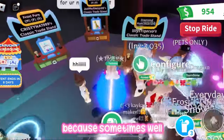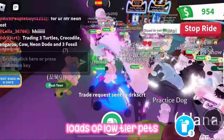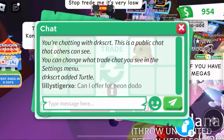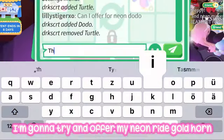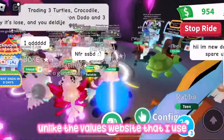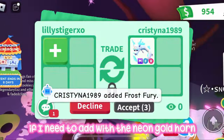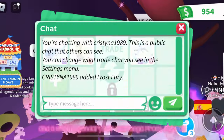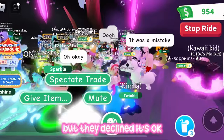Maybe they're just trying to trade for a few high-tier pets, because that's what I find — a lot of people with neon high-tiers don't want to trade them for loads of lower-tier pets. I'm going to ask this person if I can offer for their neon dodo, and try offering my neon ride gold horn. The values website I use says they're around the same value, but I'm not sure if I need to add anything. I offered my mega no-potion diamond mahi mahi and a neon legendary for this mega frost fury — but they declined.